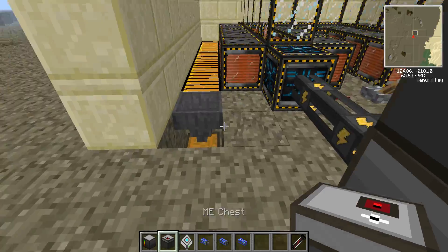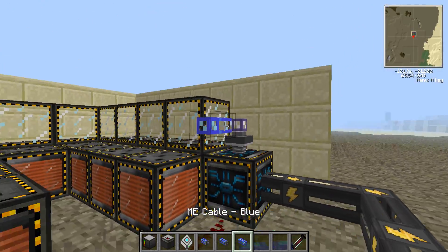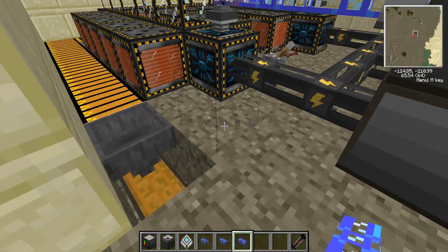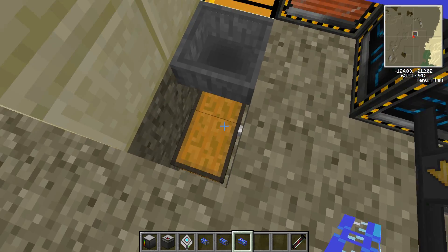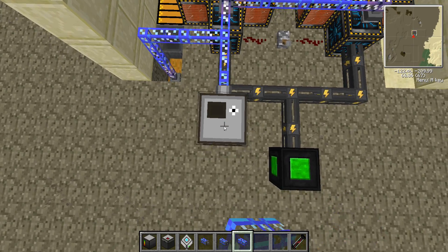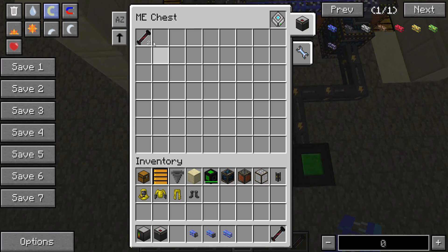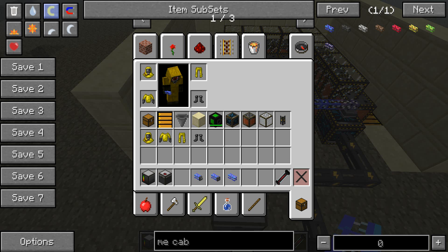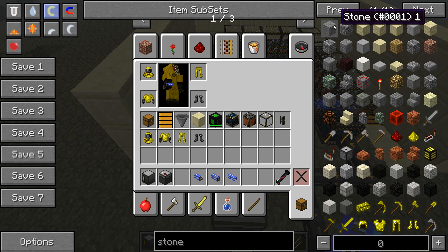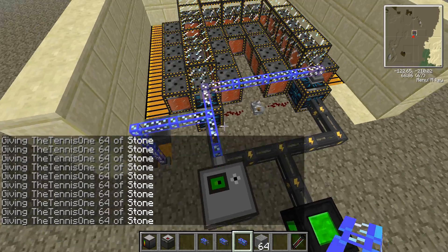Place down your ME controller on your power supply, and place down your ME chest as well. You're going to need to get your basic export buses and place these onto the tops of each of our particle accelerators. Get our ME cable and link this with our ME chest. We're then going to need to get this to go along here to above where the chest is. Get our import bus, place that on the top of the chest, and then bring it up to join with the ME chest. Insert your ME 64k storage drive - this will automatically suck up any items that are inside that chest.